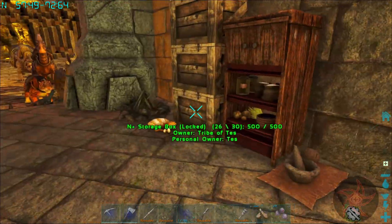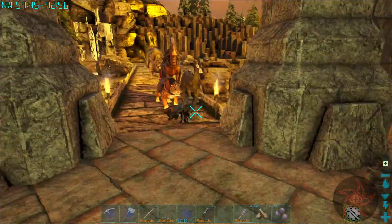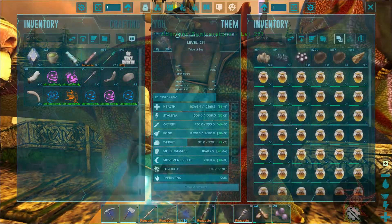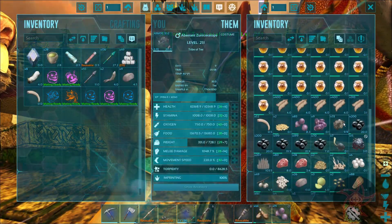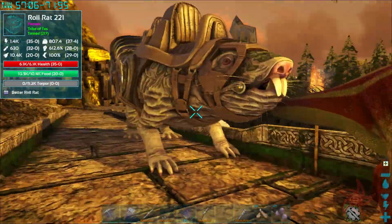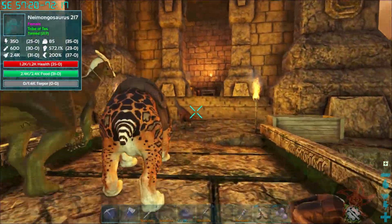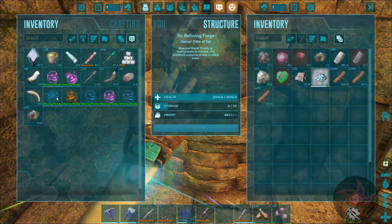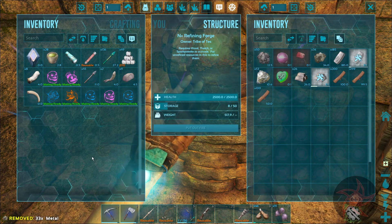That should be the last of the utility tames I need right now. Got our roll rat back to base, did one wood run — 3,400 wood. Let me pull like 500 wood, get you cooking charcoal and smelting the metal up. Do you still have a bunch of metal on you? You've got like 33 — okay.